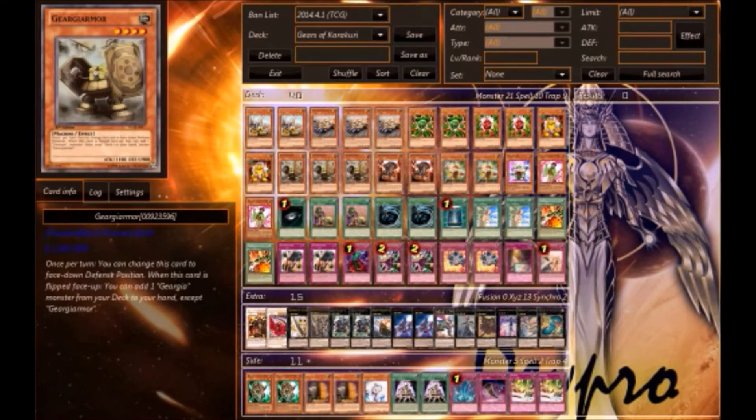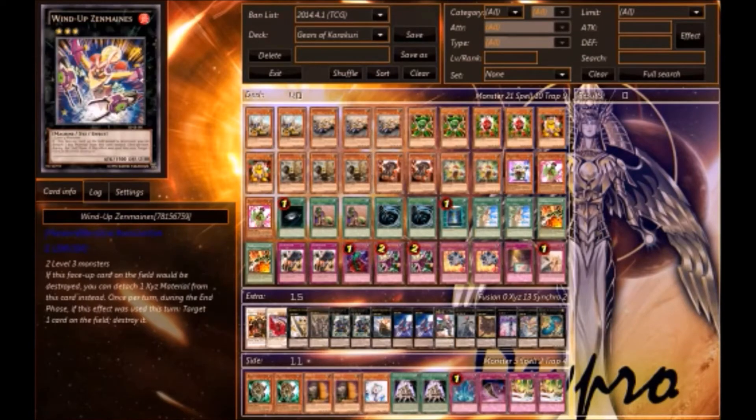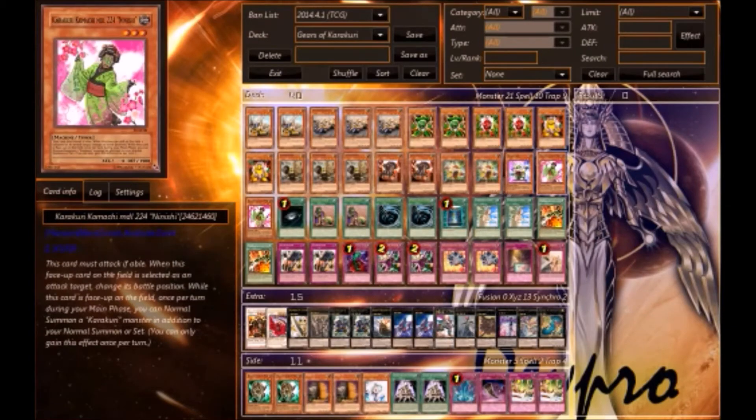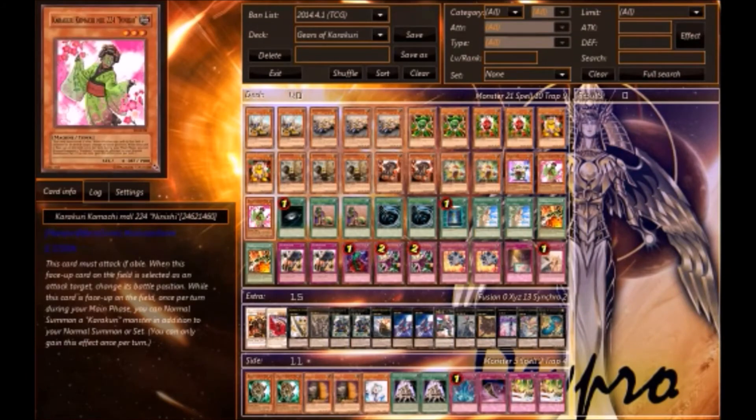Three Gear Gear Armor — this card is probably the highlight of the deck, it's amazing. Two Karakuri Ninja mdl 7749 'Nanashick' — I'll mostly use it to get out my rank threes. And of course one Gear Gigant X and two MK-2s to search for and get out my combos.